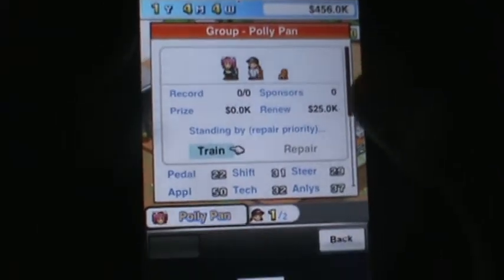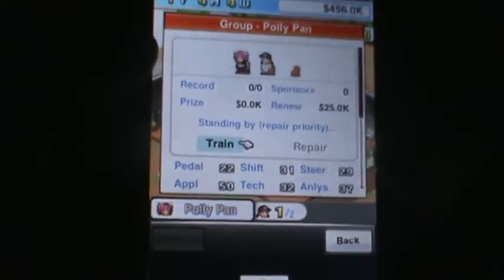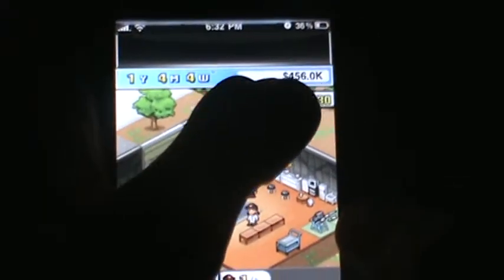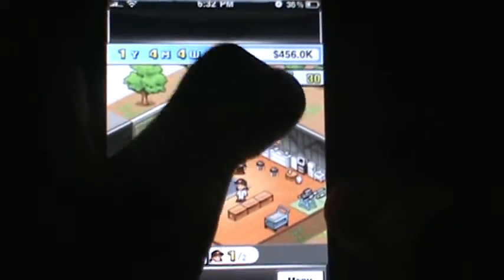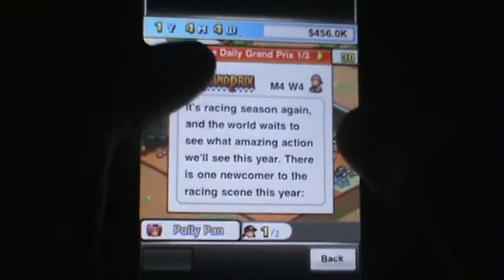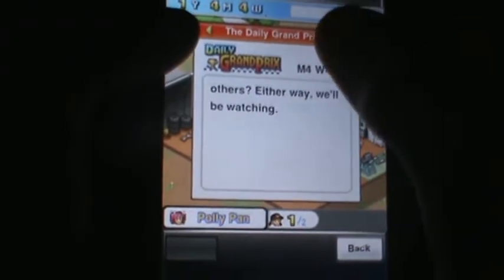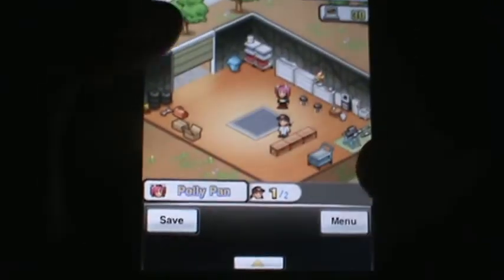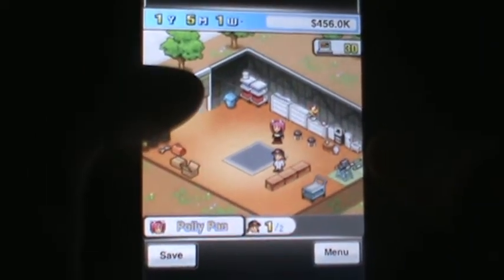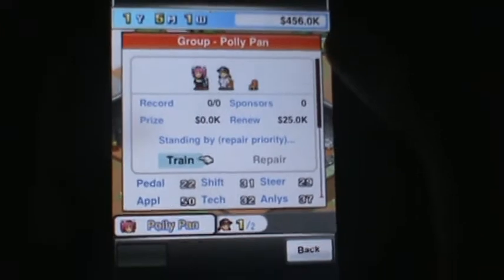In this game, what you do is level up your character, your team, and your car. You have your bank showing how much money you have, and you can upgrade stuff with that. You can enter daily Grand Prix races, and as you do that you get more money. You can train, repair, and do stuff like that.